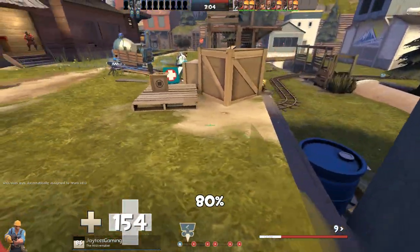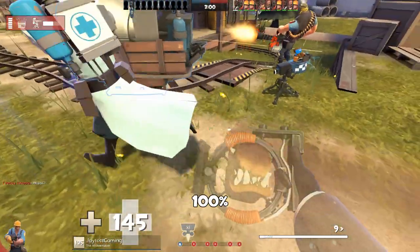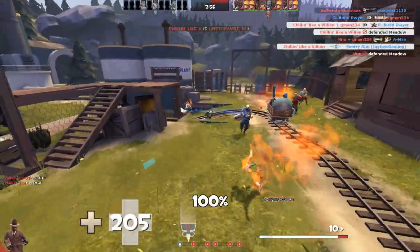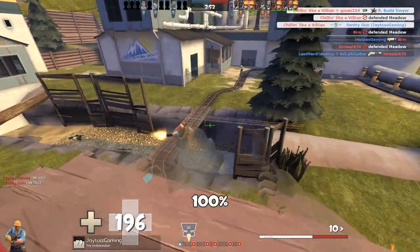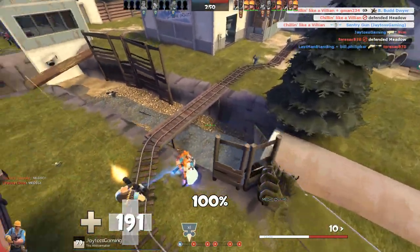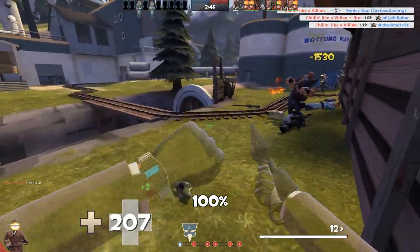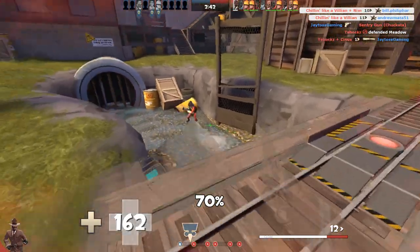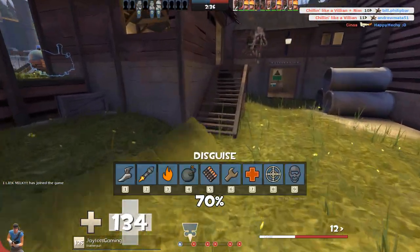I got a bump there — did they see it? No they did not, and I'm disguised as an engineer. The heavy knew an engineer was here. Got air blasted — the pyro saw it but wasn't there in time to get me. I love how I extinguished the medic and then stabbed him. He hit the flare shot — draw him towards my teammate. I think I got away.